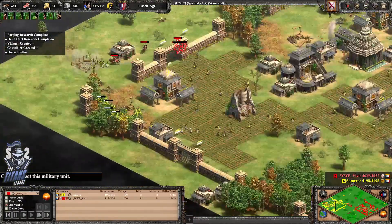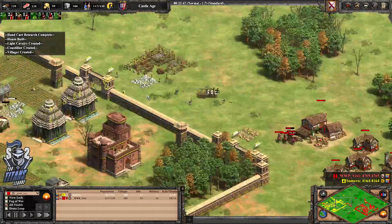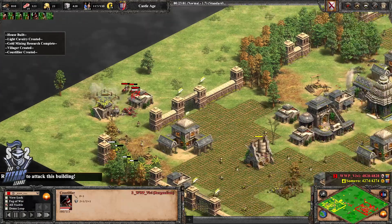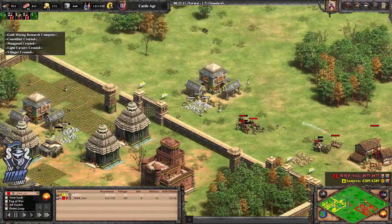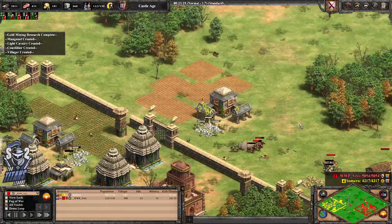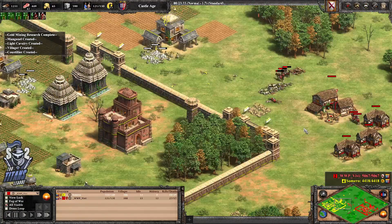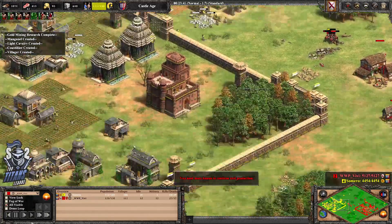More monks are getting picked off — this is not great for Samara right now. He really probably needs to have a pair of Rathas in to support those monks. Castilians are just getting focused down on monks. Right now Vivi is probably ahead a little bit, but Samara's villager count is only down by 7, so he's not doing too badly. He is taking a couple of hits and not doing well in terms of the actual fights, but economically he's bouncing back absolutely fine.